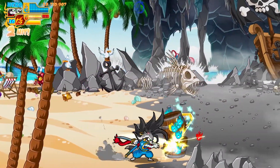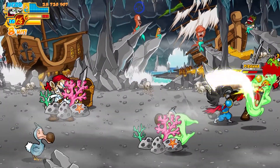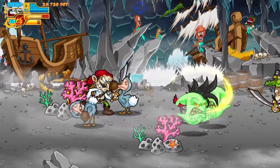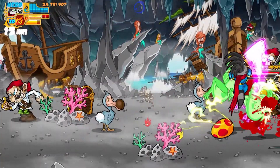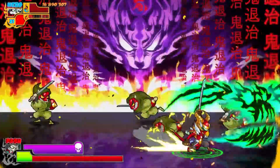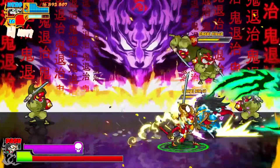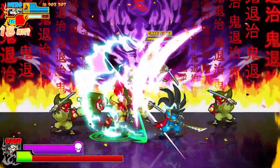The game also has a grind element, which is pretty cool — the more enemies you fight, the more scrolls they drop, and collecting scrolls unlocks more abilities. The next ability I unlocked was a Super Sentai mode where you hit LB and the character goes into a power armor set. I haven't seen something like that in a long time — it kind of reminds me of Kid Chameleon.